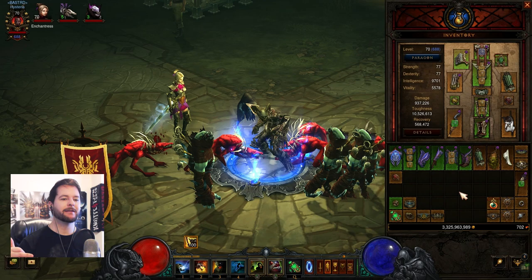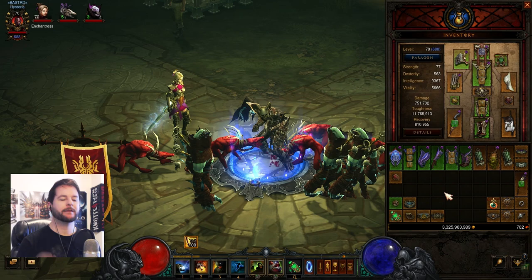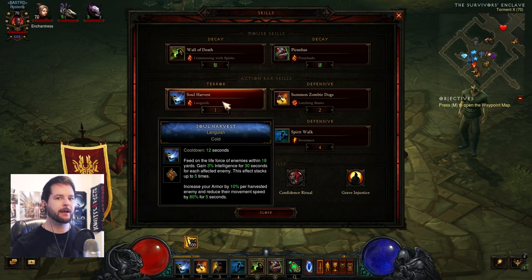How I convert this into my amazing minion master version is actually simpler than it's ever been. I swap in Nemesis Bracers — a must-have on any of my speed farming builds — and I change out the Witching Hour for the Belt of Transcendence, which gives us Fetish Sycophants when you hit with a mana spender. The problem is that the standard Gargantuan skill loadout doesn't have a great mana spender for consistently pulling out Fetish Sycophants. Soul Harvest is really just there as a damage enhancer, not a core skill.